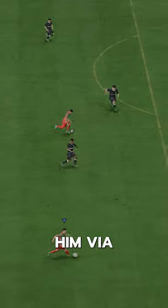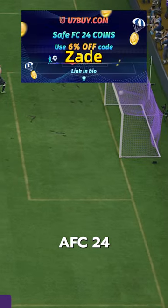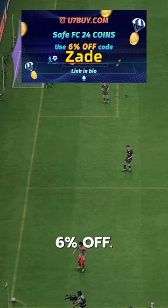We acquired him via SBC for 78,000 coins. If you need FC24 coins, check U7Buy — code ZAID for 6% off.